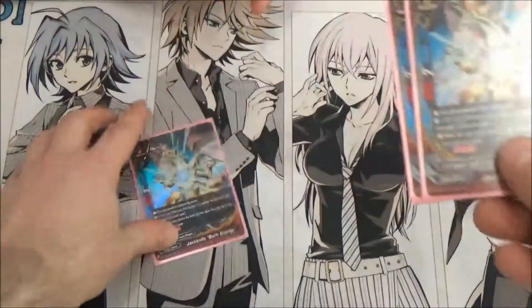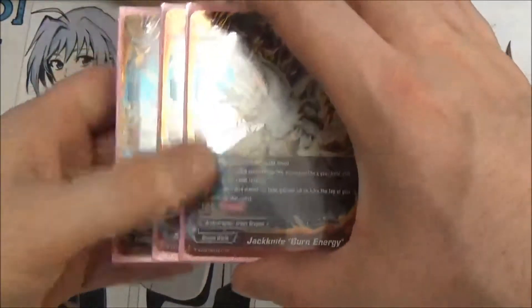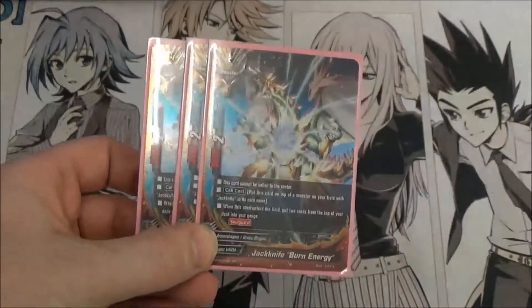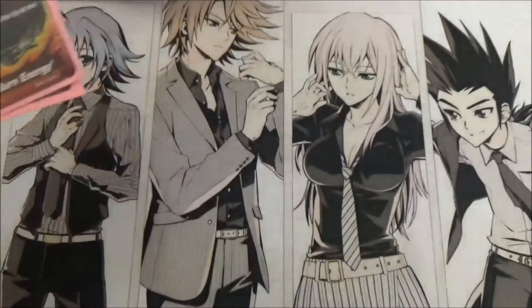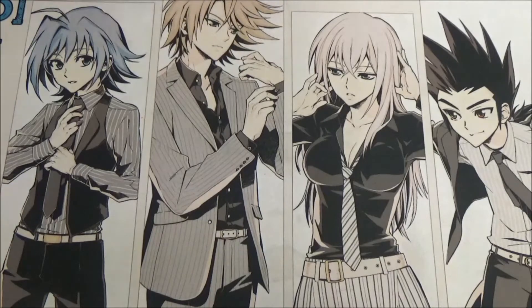We've got three copies of Burn Energy, because we don't need more now. Obviously, shove this on top of something. No gauge cost, gain two gauge. So you essentially use OG Jack to search this and get the gauge back to pay.